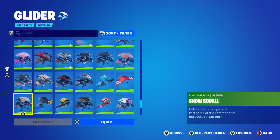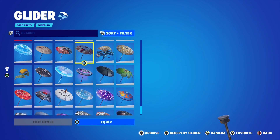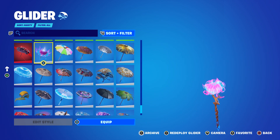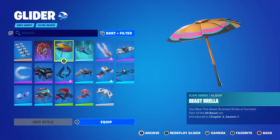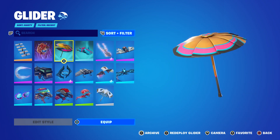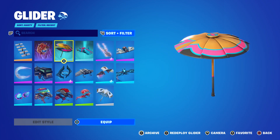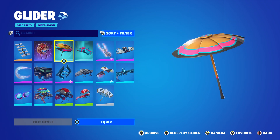I'm pretty sure I have every single unlockable and battle pass umbrella in the game — I'll have to double check, but I'm pretty sure I've won each and every single one. The description literally says 'You won this Beast Branded Brella in Fortnite.' Interesting.